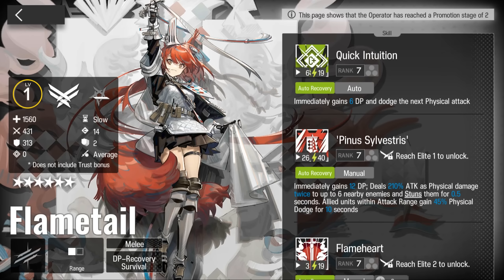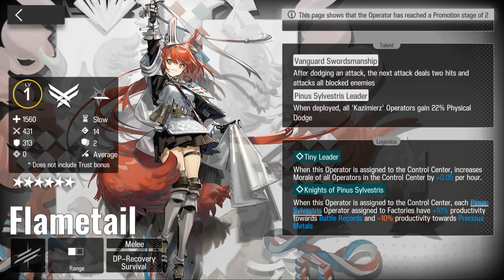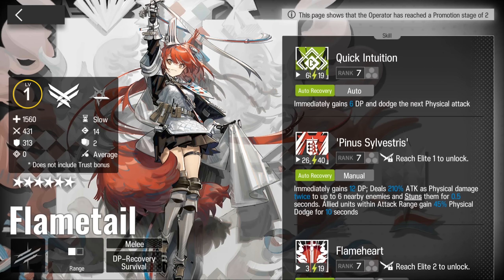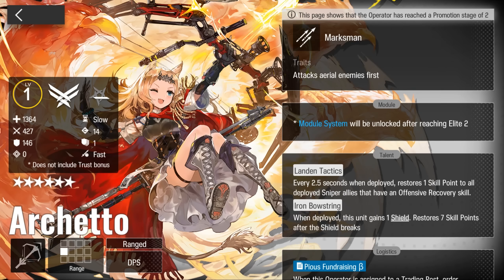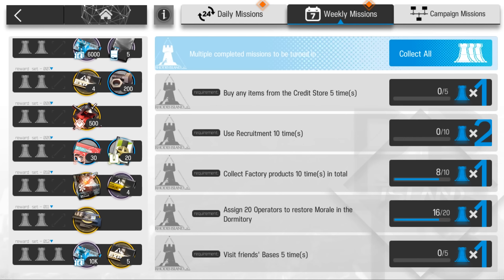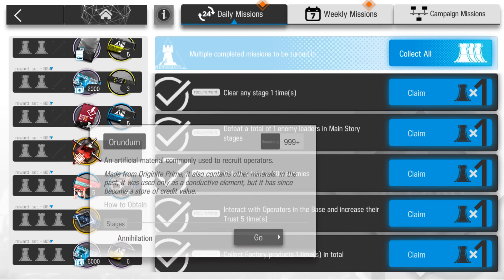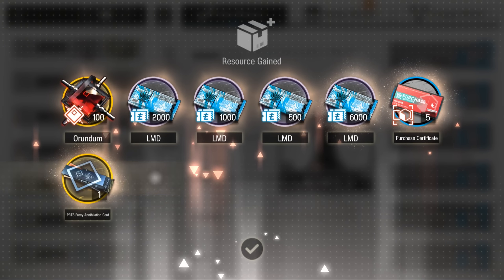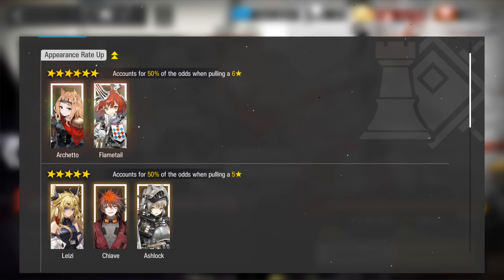There are multiple methods for obtaining characters. The two main methods of summoning operators are recruitment and headhunt. Headhunt contains the standard banner, which is your traditional gacha-style banner where you can do single rolls or a 10-roll, depending on the summoning currency you have. The summoning currency is a red resource called Arundum, which can be obtained by completing daily and weekly mission tasks, or by farming the Annihilation game mode weekly. Standard and limited banners only accept Arundums and special gold tickets, so choose wisely on who you summon for.